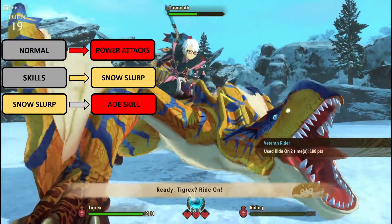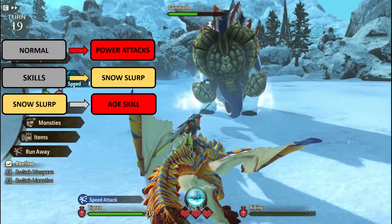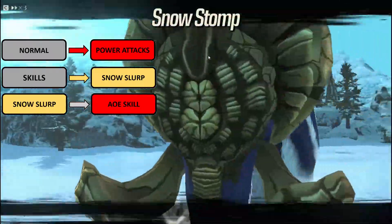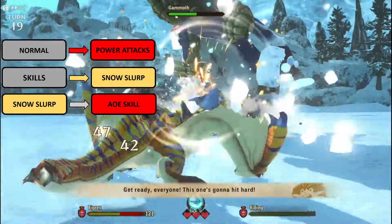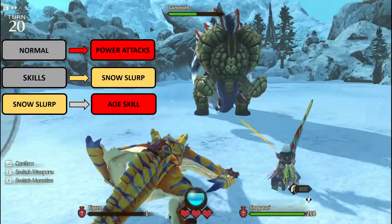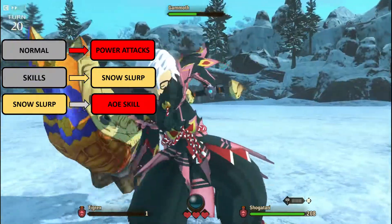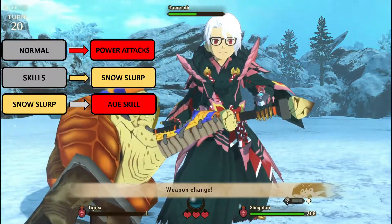He would then use the AOE skill. But do note: when we are riding our Monstie, our Monstie won't die or be defeated — we will just simply be knocked off. What's going to happen is our Monstie will be left with one health, and we will be at full health. That is actually how to avoid the attack.